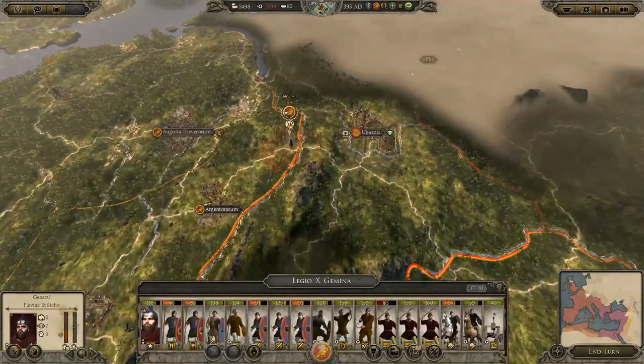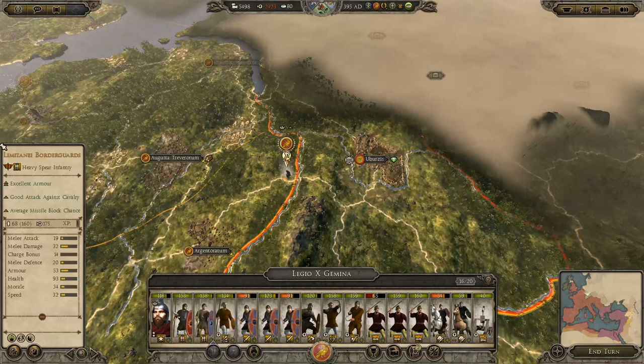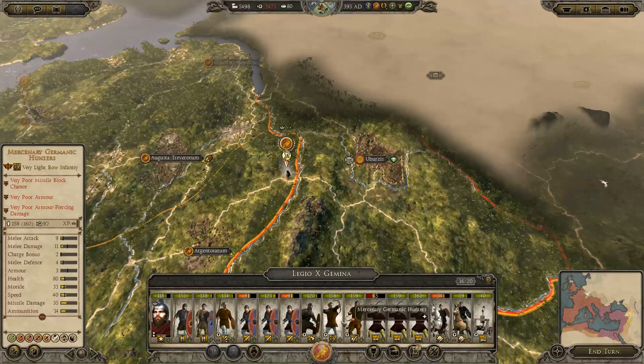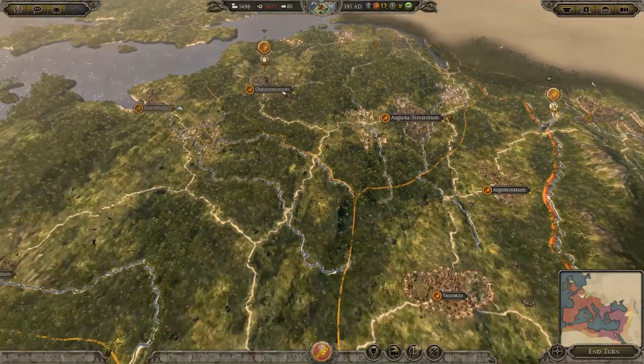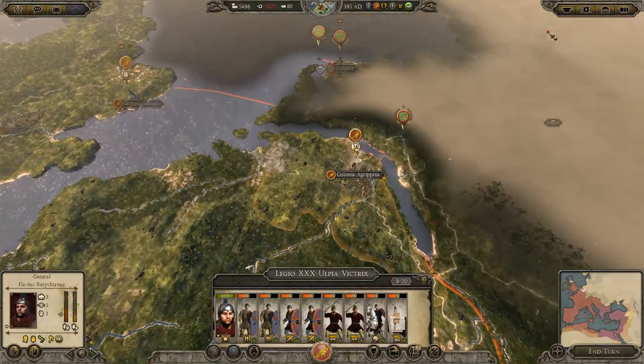Looking over here - is there any units we can perhaps merge? This is not going to be terribly difficult to fight. It's very hard to recruit new Levis Armature after we've disbanded them because you need to build like a level 2 rally building. To be honest, I prefer the Mercenary Archers - they're cheaper upkeep, longer range, and more ammunition. These guys have good missile damage and are good at punching through enemy generals.